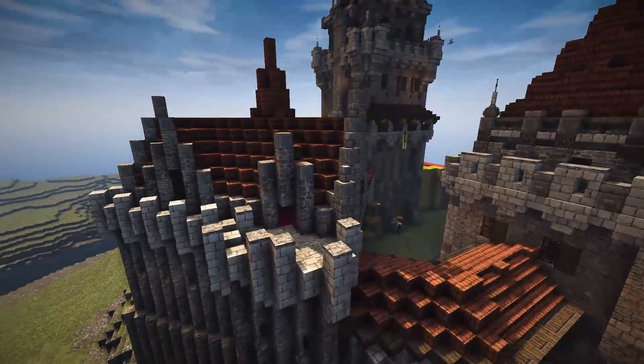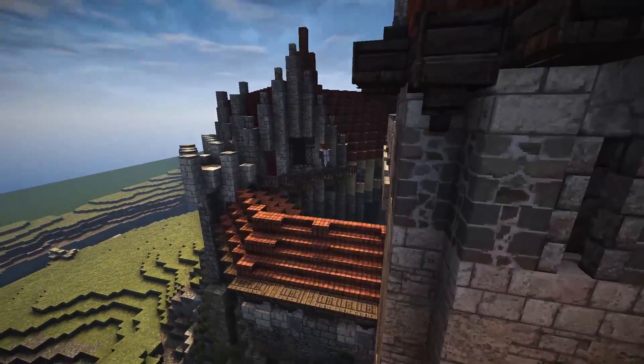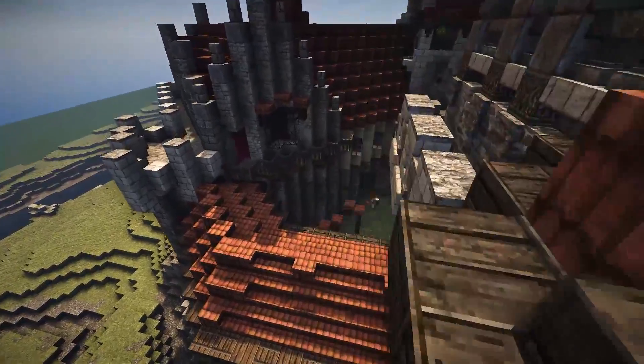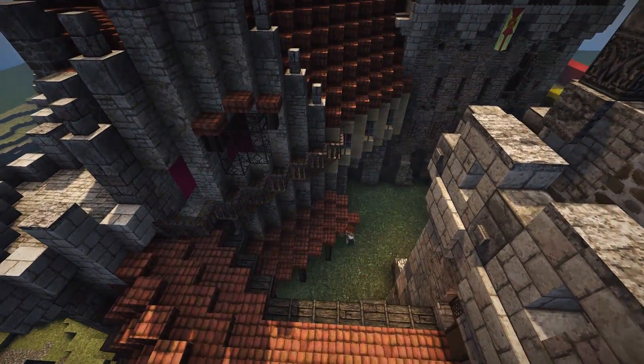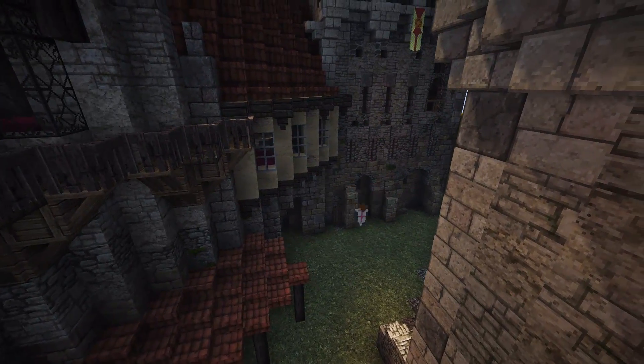So we're working on the defensive fortifications on the top, and we also build a balcony on the front here that adds again contrast value and depth. When you look at it from above, you'll see that the porch really adds in an extra layer — it makes it look a whole lot better.